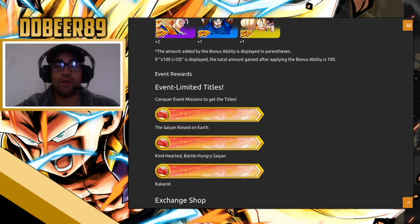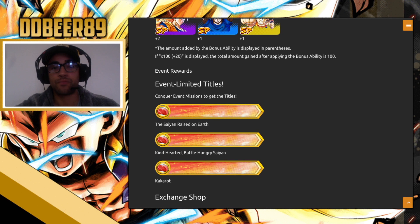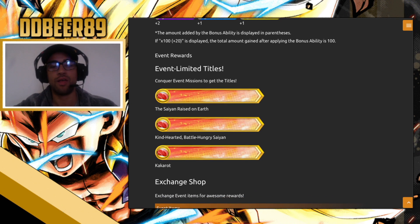We also have the return of the event limited titles: the Conqueror title for conquering the events, Saiyan Raised on Earth, Kind-Hearted, Hungry for Battle, Hungry Saiyan, and then Kakarot — which I believe you get when you complete the whole section.